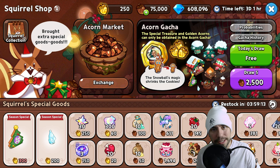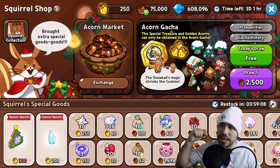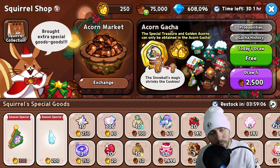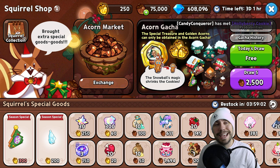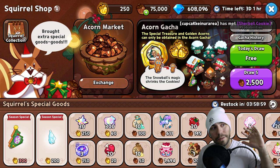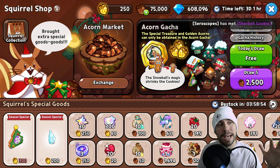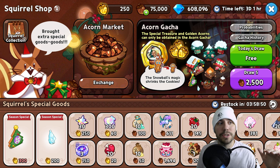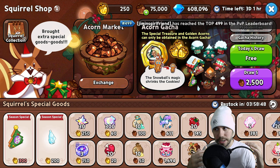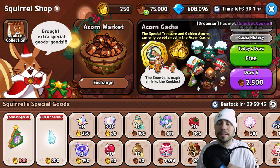Hey cookies, welcome to today's episode. We are at the squirrel shop and we got 75,000 acorns we're going to use up for gotcha for you here today. That is a ton of draws. Every 2,500 is five and we got 75,000. Can we get the special treasure here? The acorn gotcha treasure. Super excited about this. Let's see if we can make it happen. We don't know what's going to happen, so you guys stay tuned.